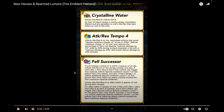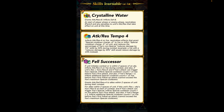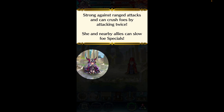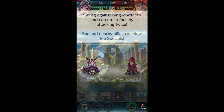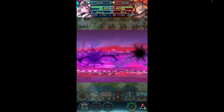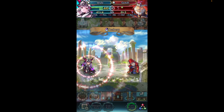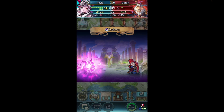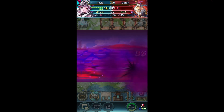Veil works similarly to her mythic version — not that much different — but she's a different color at least. She's a really strong nuke that can catch you off guard, and Crystalline Water is a great skill to inherit. She can slow the foe's specials too. Overall, Veil is a strong unit, and her animation nuking Gotoh is amazing.